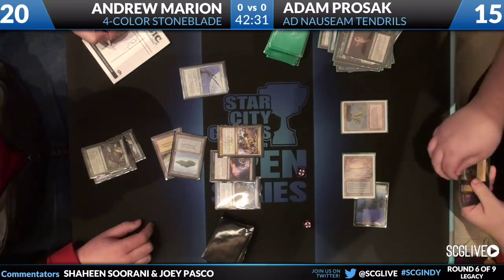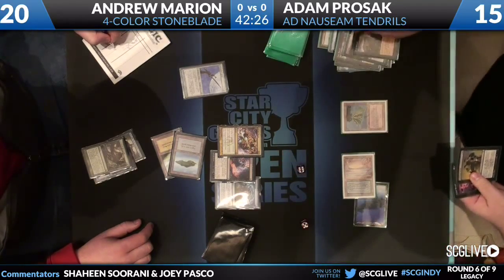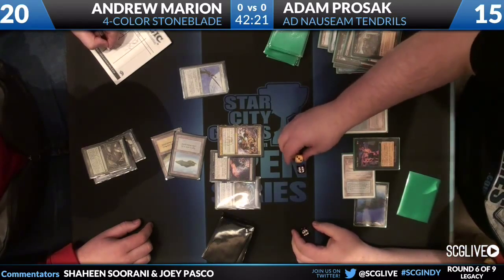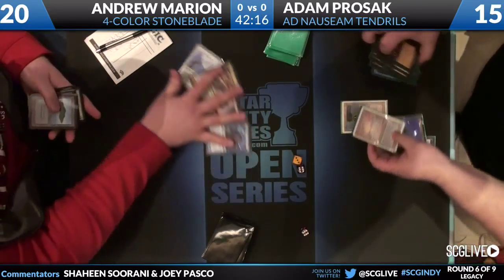It seems like Adam has a planeswalker that Duresses every turn. I think we're going off — we got two sets of dice, which means storm. So we have six, seven mana here? Six mana and nine spells. Infernal Tutor is the card I thought about. Andrew's now going to scoop him up. That is a Tendrils — Tendrils for 22 damage. That was rough for Andrew.